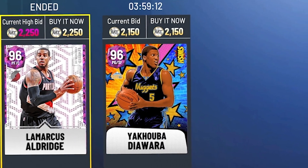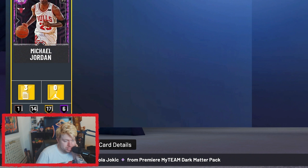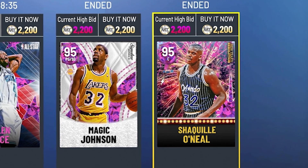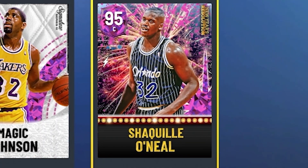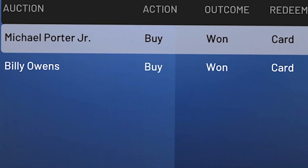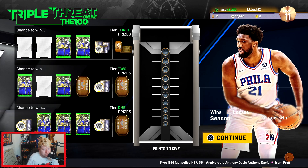There are a few cards we got: this LaMarcus Aldridge for 2K, this limited edition MJ - I think I gave away this card at one point - this Shaq, and this Magic Johnson. That Shaq actually sold for 5K, believe it or not. Then we just got these two cards we're probably gonna sell to try and maybe get an opal.